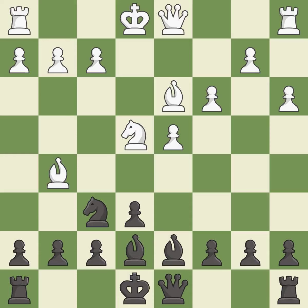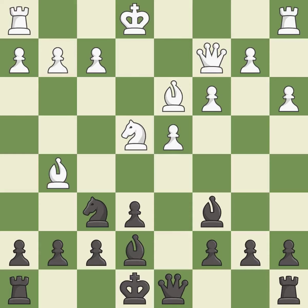This loses a pawn. This allows the opponent to reveal an attack on a bishop — it is a blunder, as there was only one good move in that position. This ignores an opportunity to reveal an attack on a bishop, which is a miss. This also misses a better way to add a defender to a vulnerable knight — another miss.